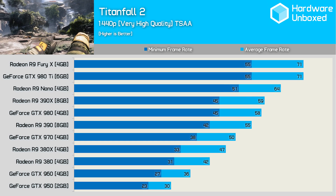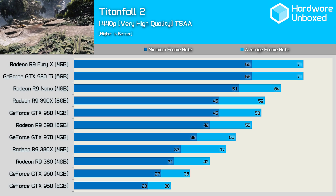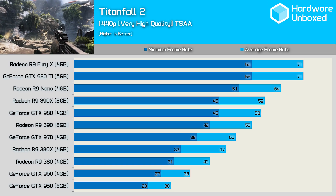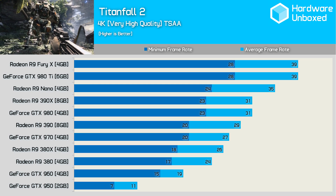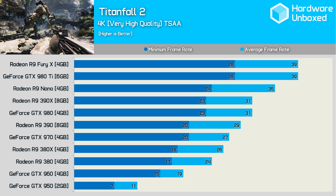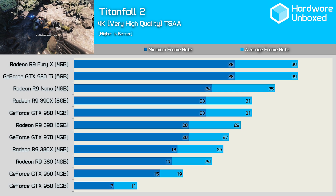For those gaming at 1440p, you'll want at least an R9 380 to stay above 30fps, though a GPU such as the R9 390 will deliver a considerably more desirable experience. Surprisingly, even the GTX 980 Ti and Fury X couldn't stay above 60fps at all times here. At 4K, using maximum quality settings doesn't allow for playable performance from previous generation GPUs — both the 980 Ti and Fury X dip below 30fps at times.